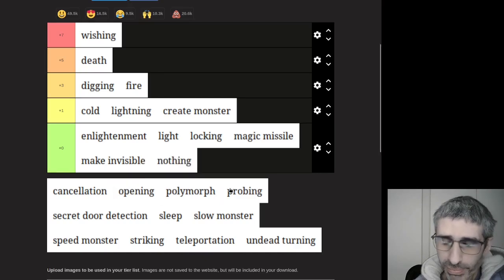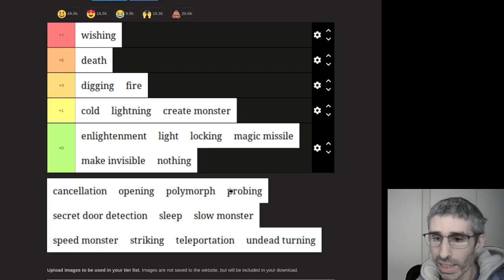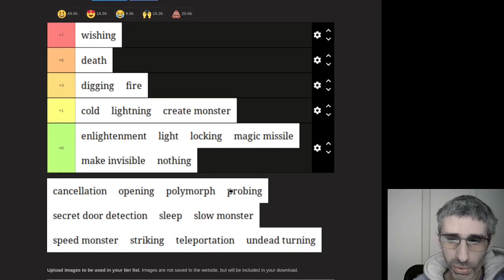Wand of Nothing. Obviously the only use for this wand is getting the achievement in TNNT for breaking a Wand of Nothing — I think the achievement is called 'Predictably Nothing Happens.' Apart from that, the only useful thing you can do with a Wand of Nothing is polymorph it into a wand that is actually useful.